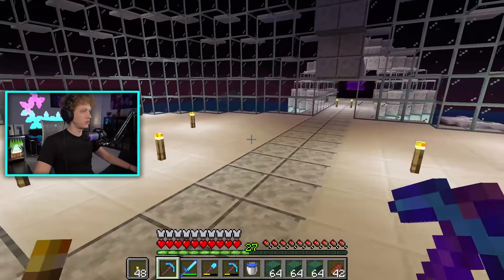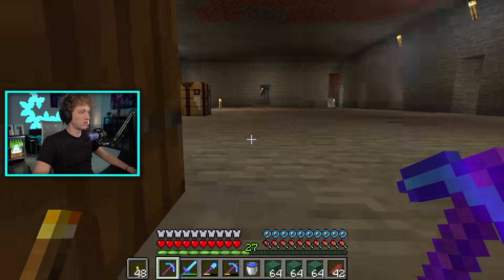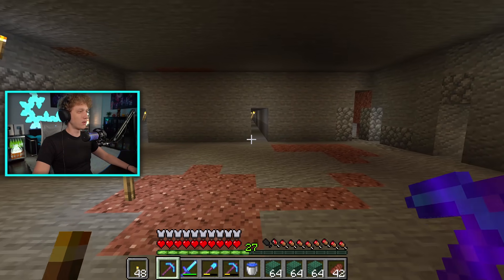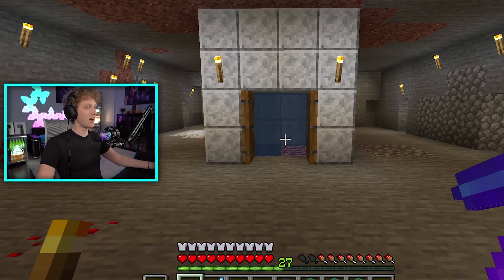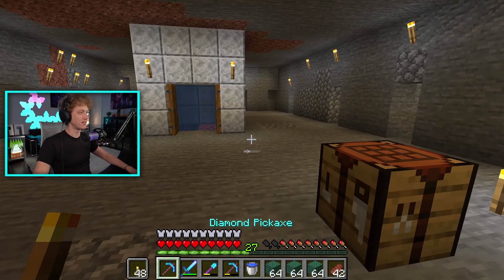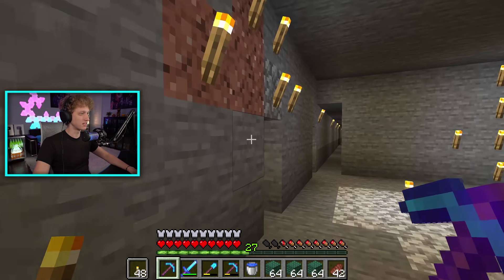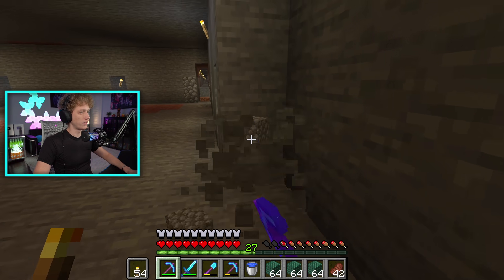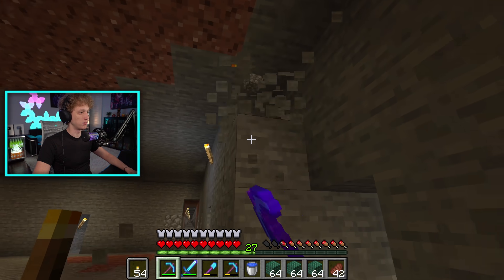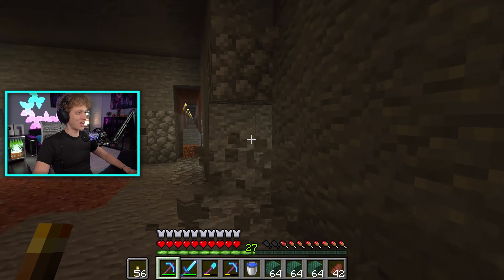Now that the automatic sheep shearing farm is working, next episode I'll probably need to AFK it overnight to stock up the shop. The last thing I wanted to do this episode is redecorate the mine shaft. Most people probably don't do this, but when I come down to mine I want to be happy and motivated, and the best way I can think of is making it look cooler and more attractive. I'm going to replace the walls and floors in the tunnels — do a time lapse. You know the expression: if you look good, you feel good — that's kind of what I want for this mine shaft.